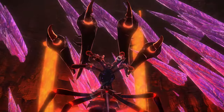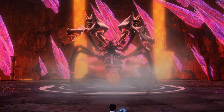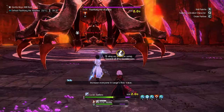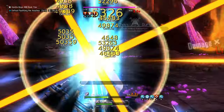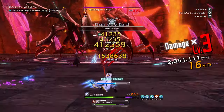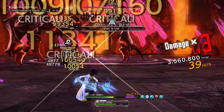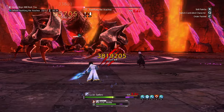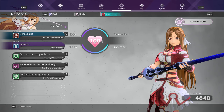In SAO Alicization Lycoris, arts codes can simply be thought of as teaching your AI partners what to do in different circumstances. When arts codes are recorded and learned, they come with a couple of options that can be customized to help your AI partner better understand what they should be doing in battle. Think of it in terms of an if-this-then-that game — if the beast is fighting you, then your partner should attack and use sword skills. Or if a party member's health is down, then heal them.